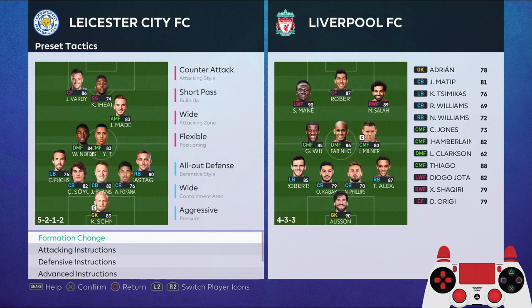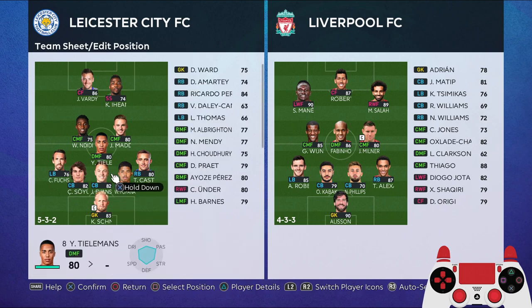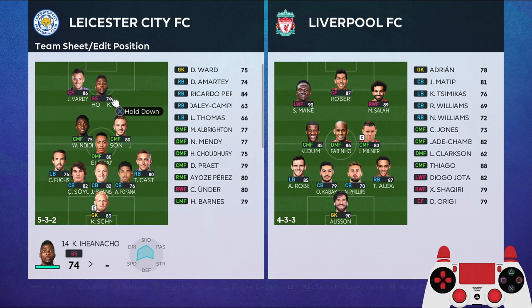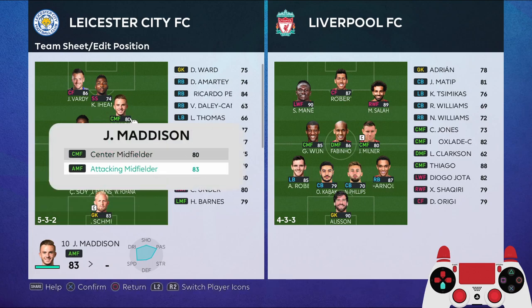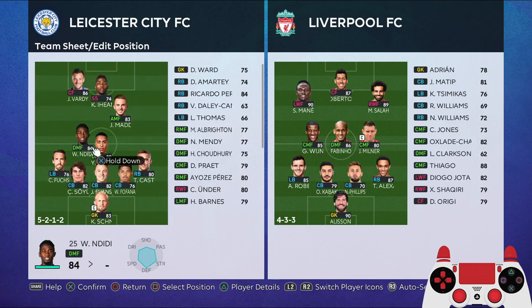Hello guys, so today we're going to take a look at how to set up the formation for Leicester City. We're going to play with a 5-3-2 here as the base. You want to bring Vardy on the left side, then Nacho in the middle, and then James Madison as the attacking midfielder on the right.